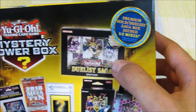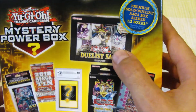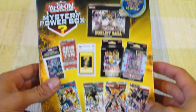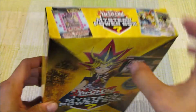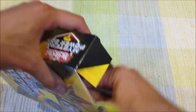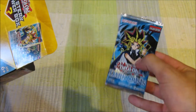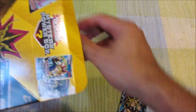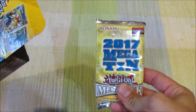We also have to look out for the chance of a Duel Saga box instead of a special edition. It says there's a one in two boxes chance, so it's actually pretty high. Let's see what we got. Dark Crisis is our legacy pack, and a 2017 Megaton pack — that's cool.